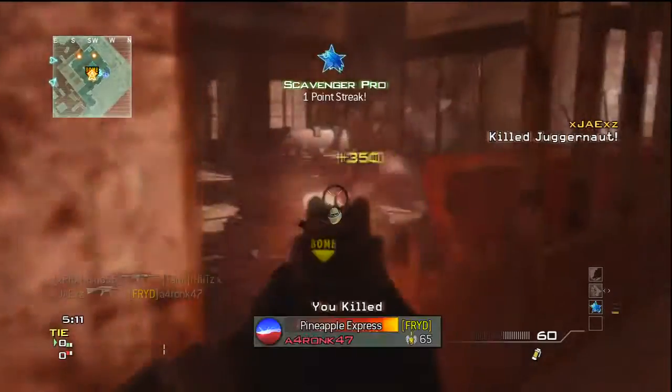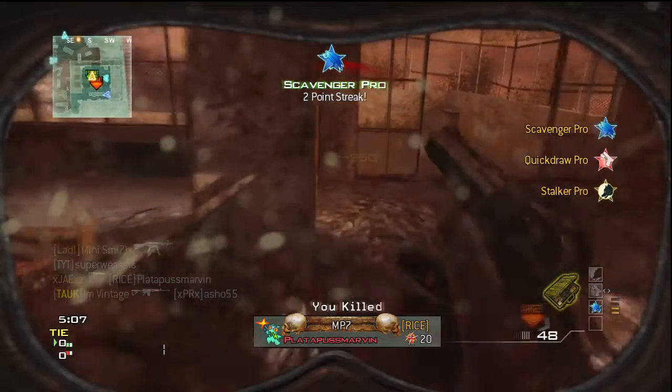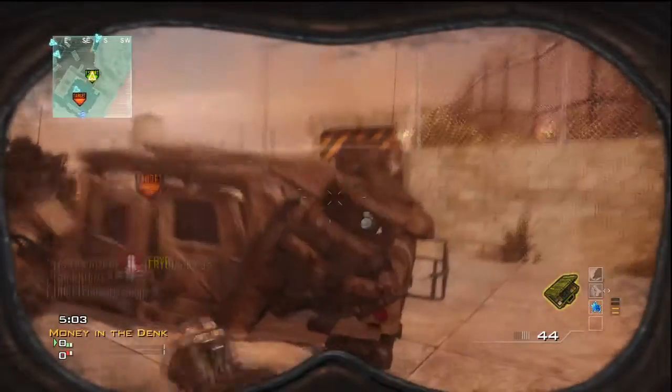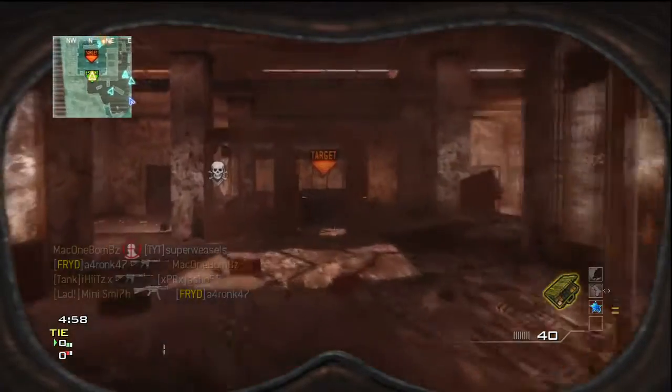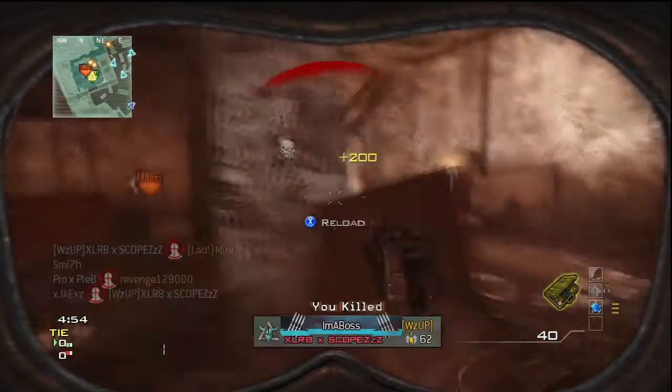Alright there guys, Jay here and I'm bringing you a very fast MOAB — 1 minute 41 seconds, so that's 103 seconds, like 101 seconds for a MOAB. This is on a new game type called MITD, Money in the Den.